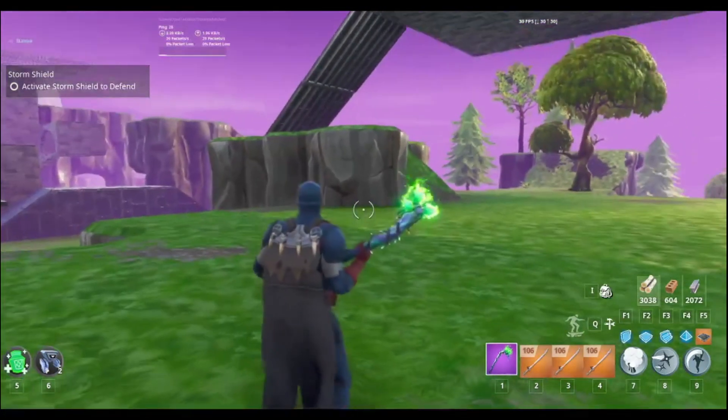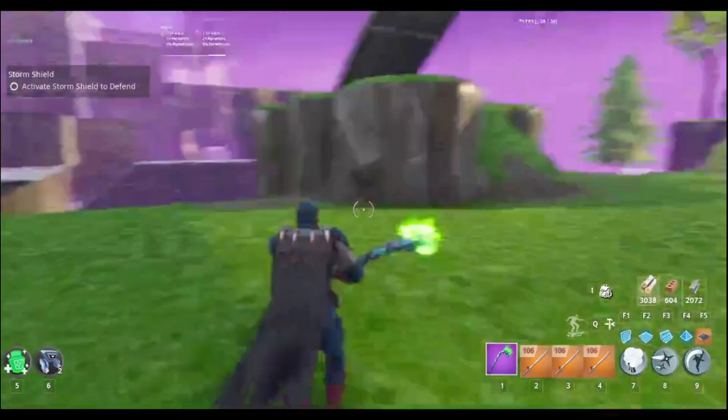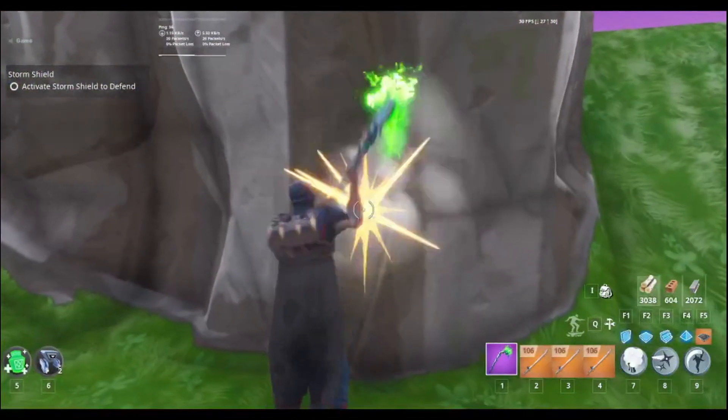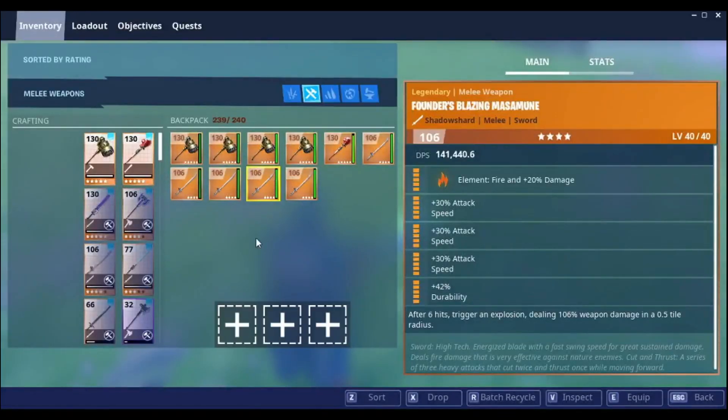If you accidentally scroll to an actual weapon slot, you'll have to drop the weapon and pick it back up for it to work again. See, now the swing is extra fast to this point — watch this. See, it barely moves now.